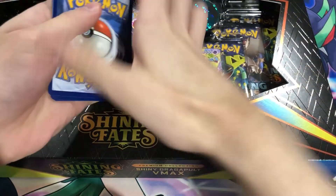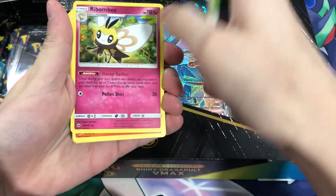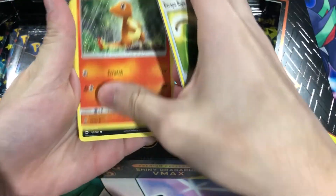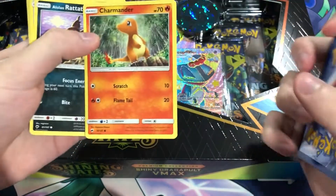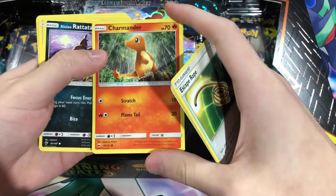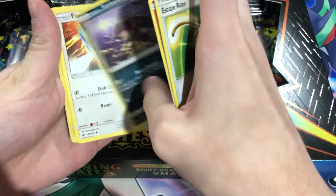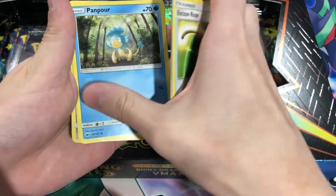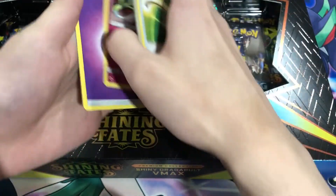It's probably going to be nothing, but let's just check. Escape Room... Charmander — cool. Actually, this Charmander art, they did reuse it for the 25th anniversary McDonald's promo cards if you guys are into that. Ratatta, Porygon, Tampor, Pansage, Noibat, and Shinotic at the end — a rare Shinotic.